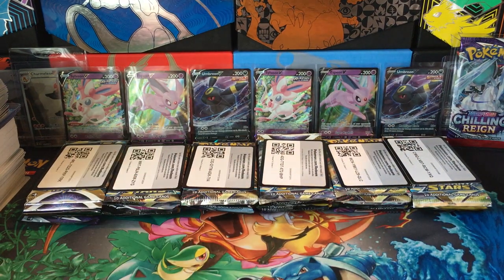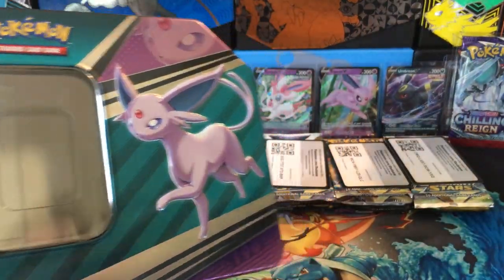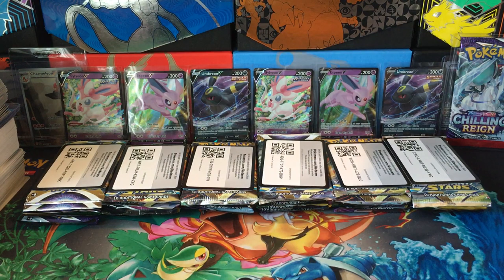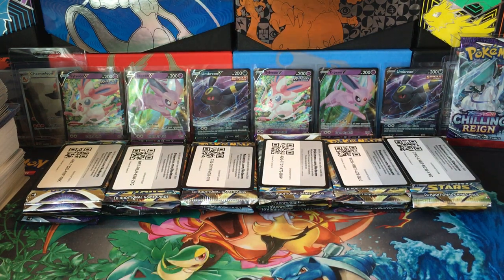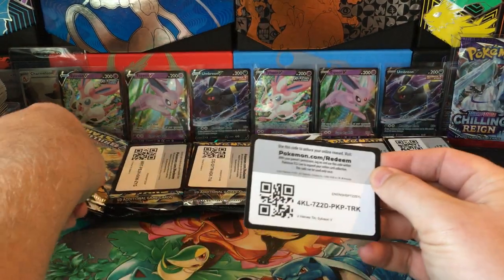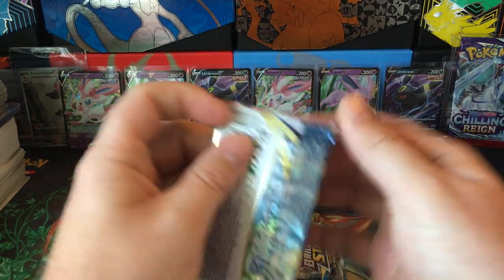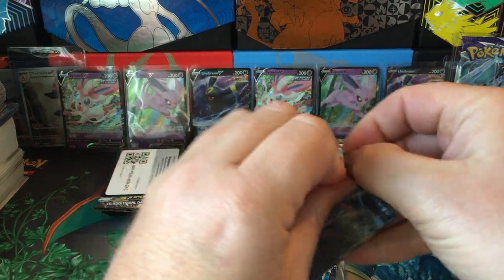Today I got the contents of a V-Heroes tin case here — the Espeon, Umbreon, and Sylveon tins — and saved time by opening them up. We'll start with one of the Sylveon tins and see if we can get something good.